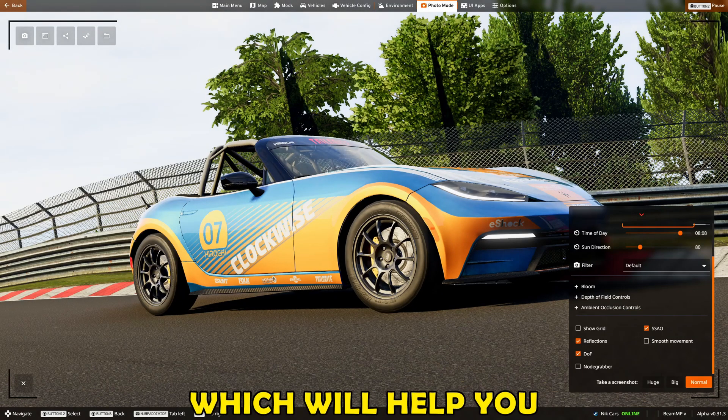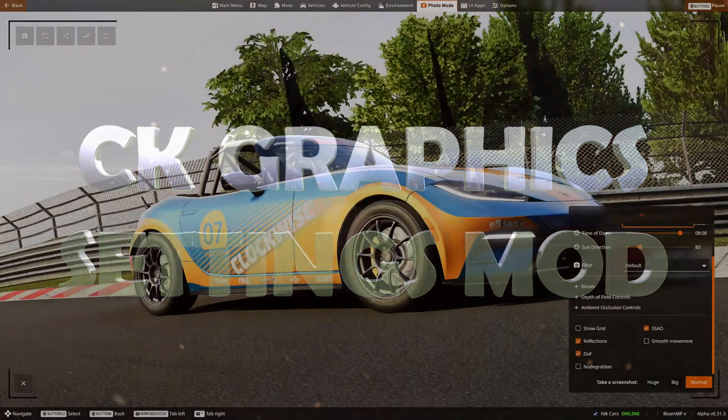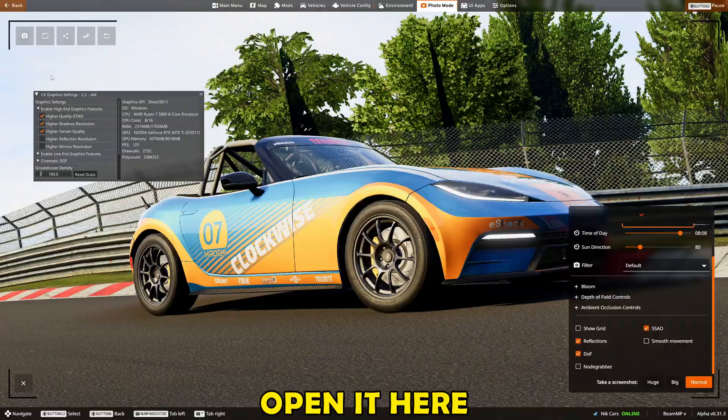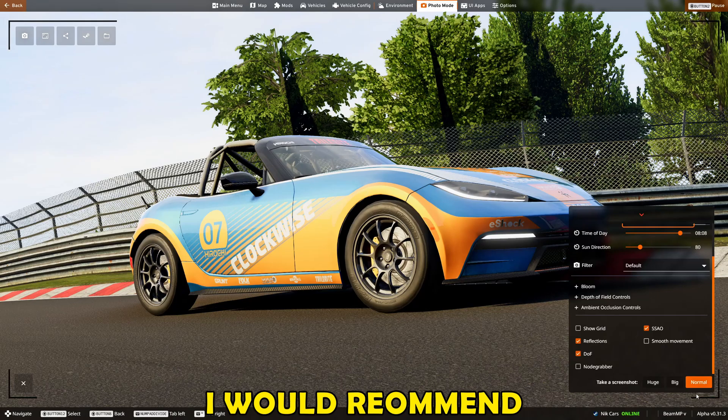There is one mod that will help you with your screenshots — it is the CK Graphic Settings mod. You need to bind a key to open this mod, and once you open it, I recommend setting the level of detail to the maximum just for the purpose of screenshots.